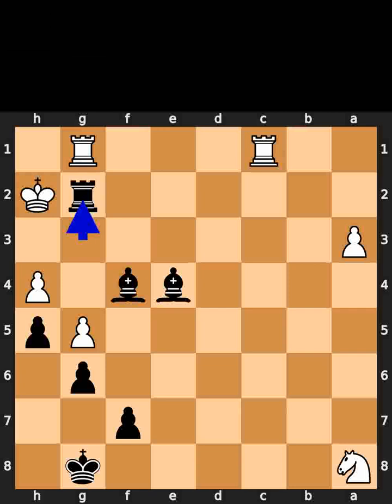Black plays rook to c3, check. Black plays rook to h2, check. Black plays rook to h3, checkmate. If you enjoyed this video, please like and subscribe.